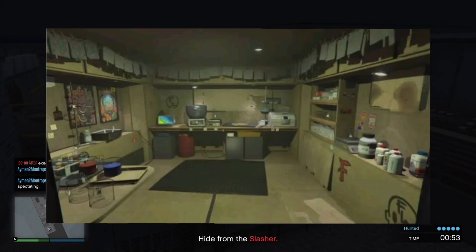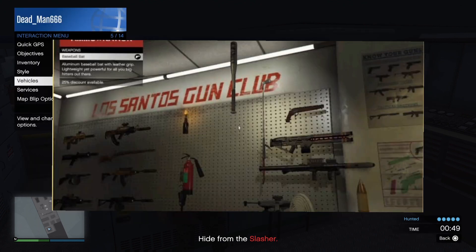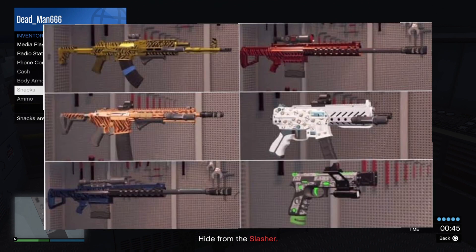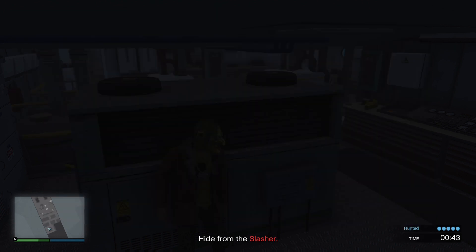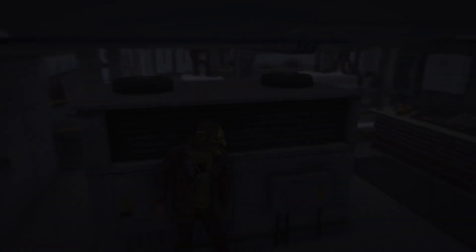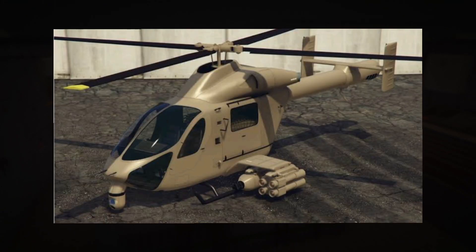We have 30% off the acid lab equipment upgrades, 30% off all ammo, 30% off Mark II weapons upgrades, 30% off the Brickade 6x6 — although you can get it completely free if you just complete the First Dose missions — and 30% off the Cinquemilla. The final discount is 20% off the Weaponised Kanata.